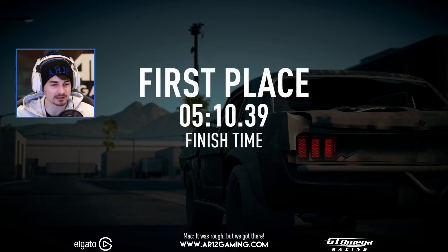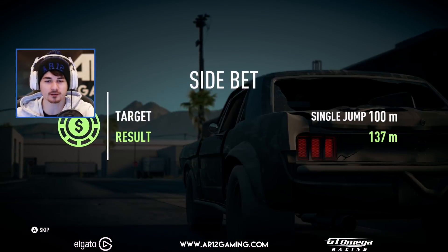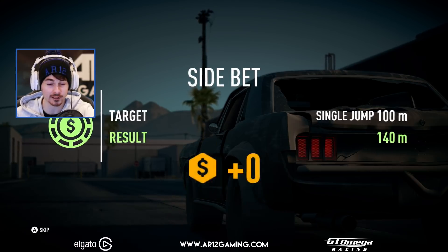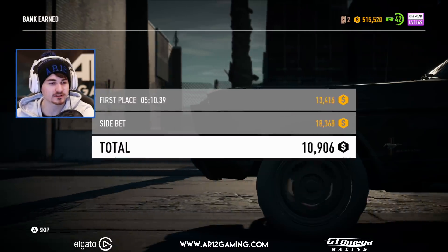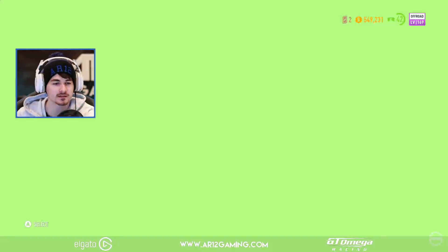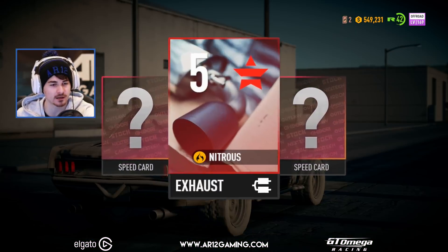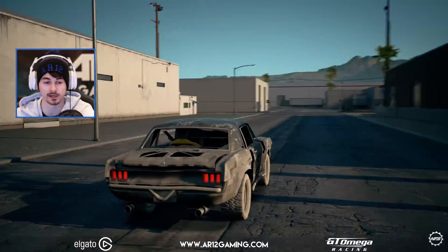But we came first — pulled it in in five minutes. Gonna get some decent money from that as well. We got our side bet completed — 140 meters was what we jumped. That's pretty good. We get 18,000 for that, plus 26,000 for coming first place. That's decent — that pays for some of our silly upgrades. Level five exhaust — that's a big improvement on the one we had.